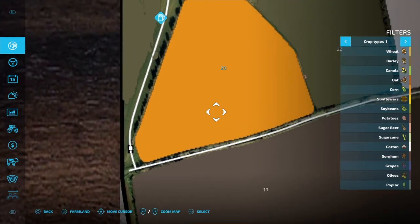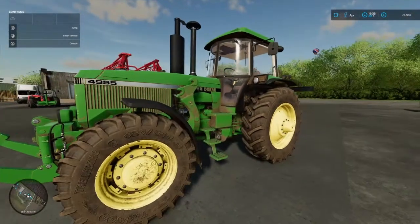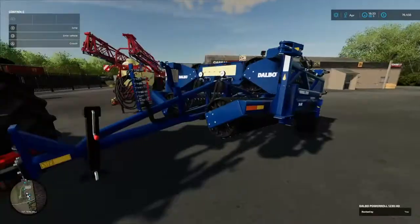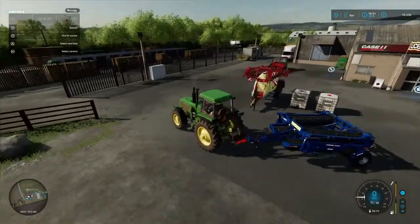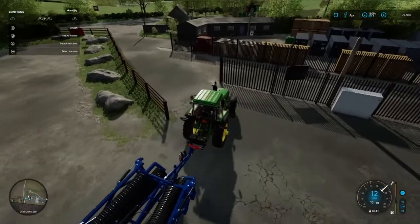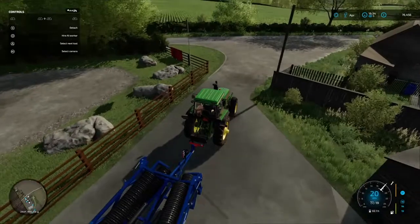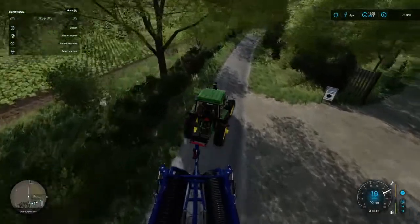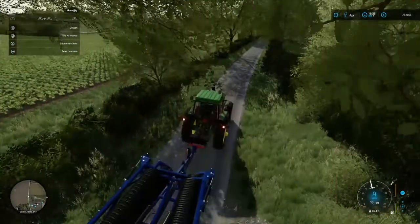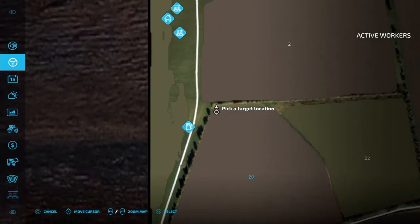We're preparing this field at the moment. We've got this guy here — the medium John Deere — and we've got a roller on the back of it. So we're going to take this over to that cornfield, spray it once it's been rolled, and then get the fertilizer on it. I'll send this guy on his way; this tractor is quite slow, only does 20 miles an hour.